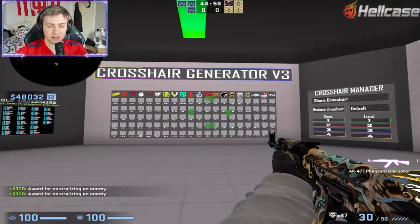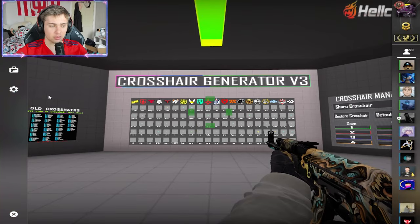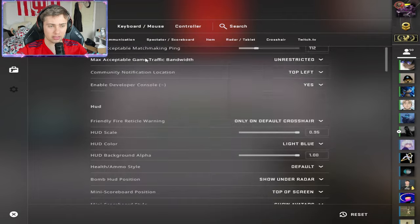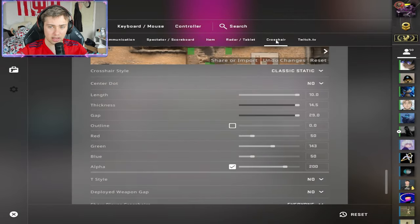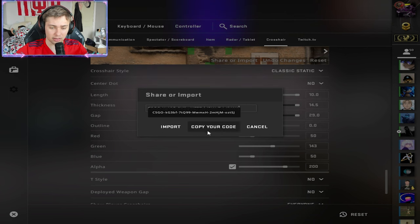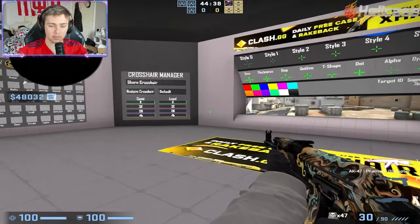If you ever have a crosshair you don't like and you want to go back to one that you already have saved, go to your settings, go to Game, and then it's going to be at the very bottom. Load in there, scroll all the way down, click Crosshair, then Share or Import, and paste your code in there. Import that code and you have your nice good crosshair back.